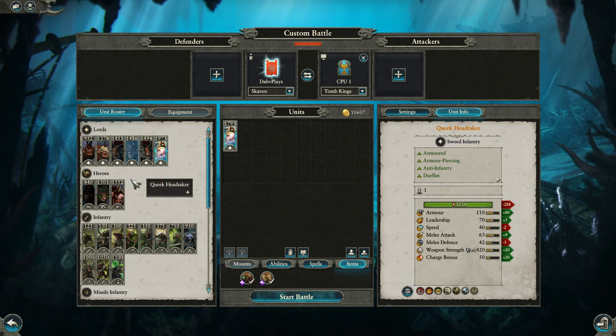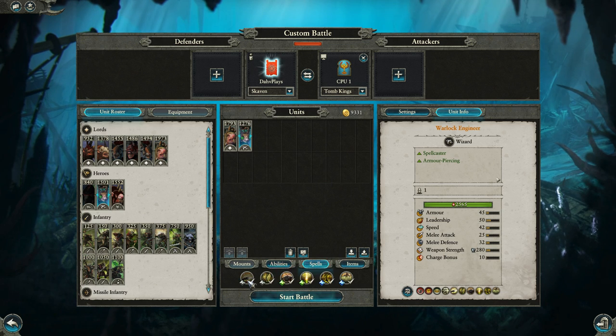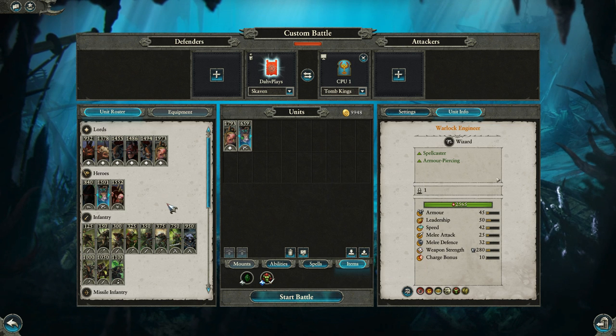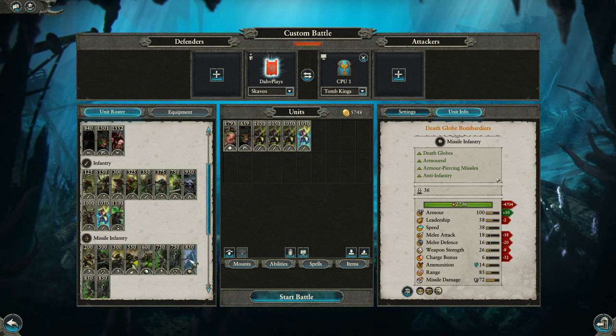We'll grab both of his items. We're also going to bring a Warlock Engineer, strip him of most of his stuff, and just take Howling Warp Kill to lock down the skies if necessary. We're also going to grab the Warp Stone armor so he can act as a bit of an AoE drain if we need him to. Shielded Storm Vermin are going to be pretty solid here, as well as Shielded Clan Rats.